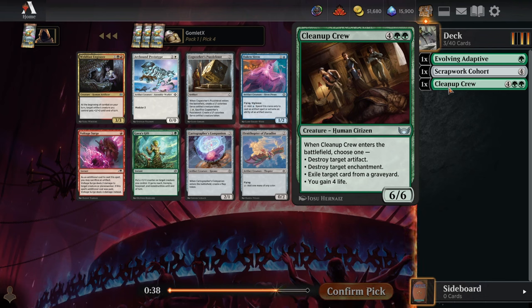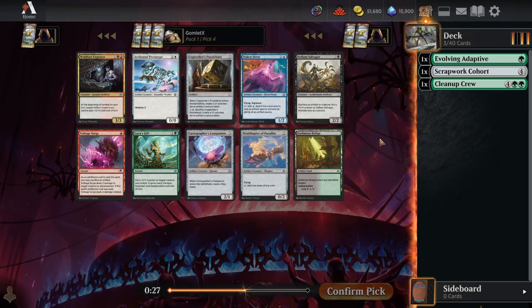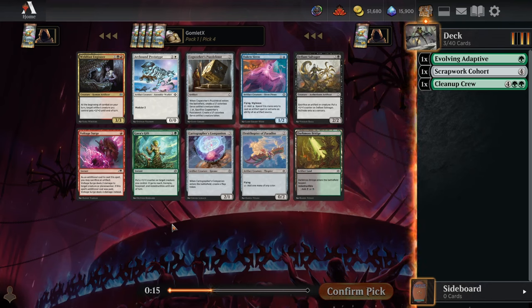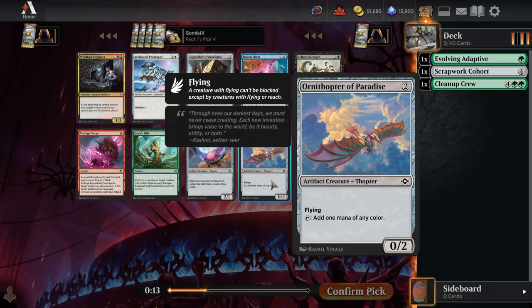Cleanup Crew — a six-mana 6/6 that almost always blows something up when it enters. You have to recontextualize a lot of cards when half the set is artifacts, so this will almost always have a target. Not only do you drop a creature big enough to end the game, but it's also blowing up one of your opponent's best cards. And Gaia's Gift is great with big creatures like Cleanup Crew or an Evolving Adaptive that's grown throughout the game.